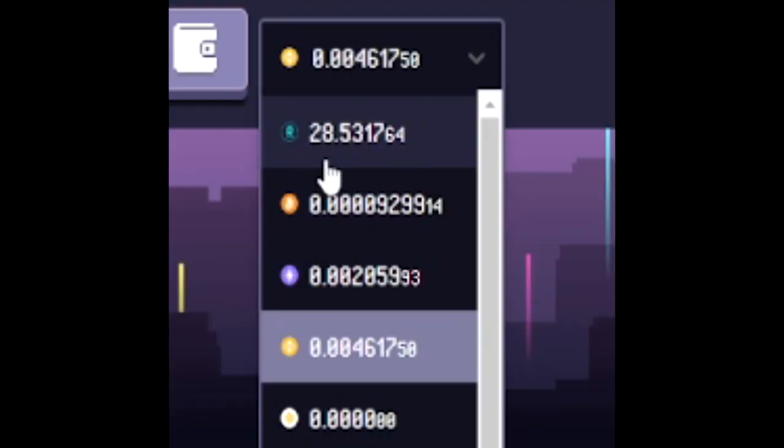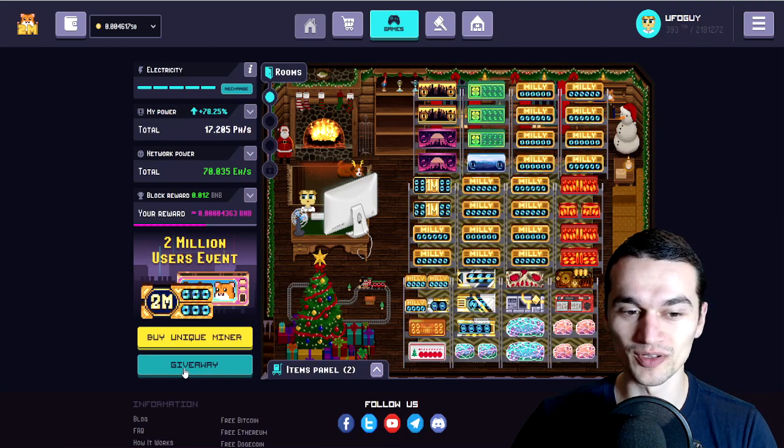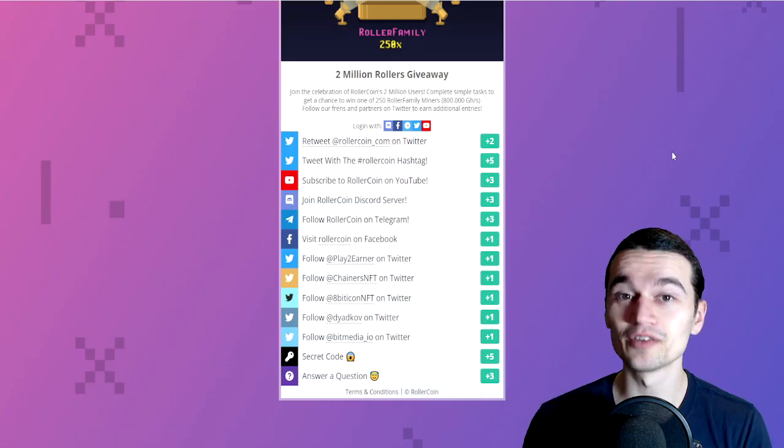Unfortunately, as you can see, I only have 28.5 RLT, so I'm not buying one. Now for the people that are gonna say — but UFOGuy, we don't have RLT — on the bottom left side of the screen, you can see the giveaway button. So for everyone who loves free giveaways,